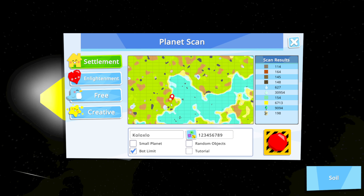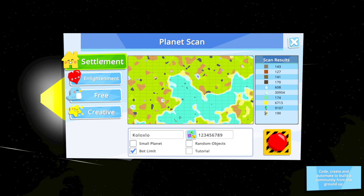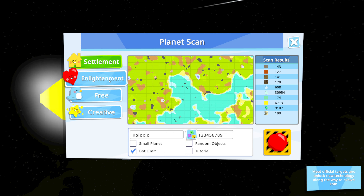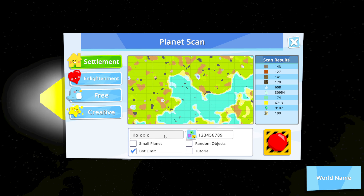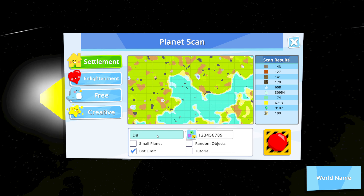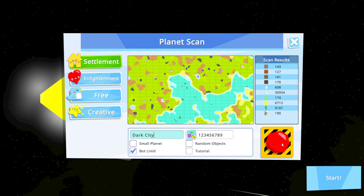Let's see — the fresh water keeps moving, that's better. So the settlement mode is where you build from the ground up, starting as infrastructure and working all the way up to metropolis. The enlightenment mode is where you meet official targets and unlock new technology along the way. We're going to name this Dark City and land.